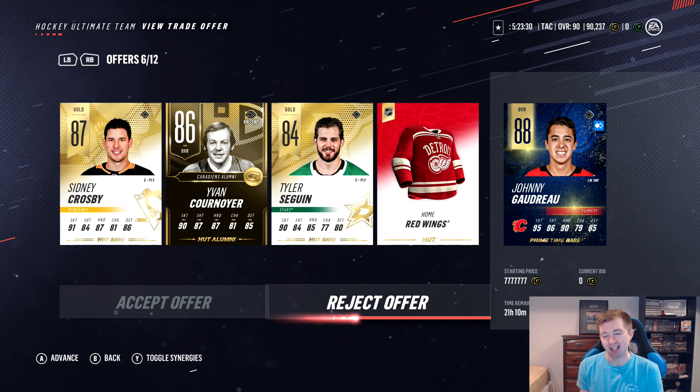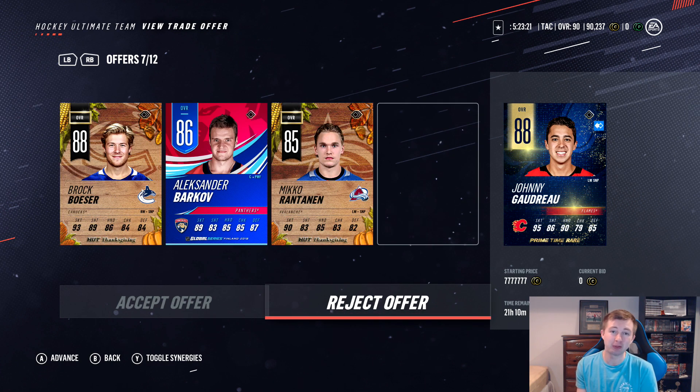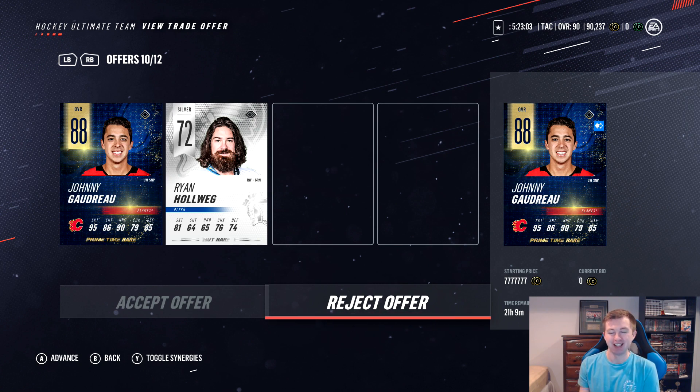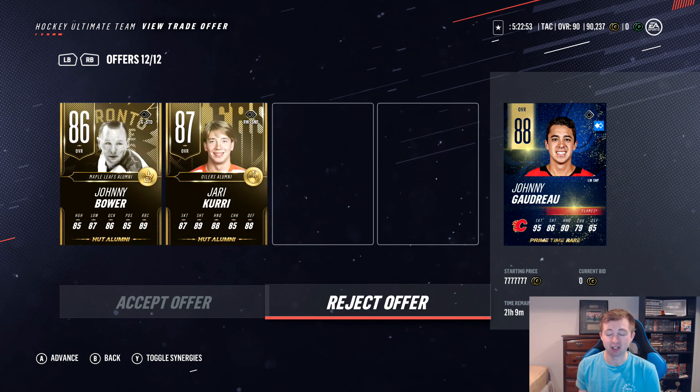Next here we have Sidney Crosby — I assume he's still at least 100k. Kornoyer, Sagan, Red Wings jersey. Thanksgiving Besser with the Barkov Global Series — that's actually a sick card, I think it's pretty rare — and a Thanksgiving Rantanen. Mabalich, Wheeler, and Laryanov. Curry with Carlson number 99 — the Jersey number 99 probably goes for quite a bit — and a gold collectible. Primetime Goudreau, so we're picking up this Hallweg guy — I have him in my collection just because his beard's insane. Howard Chuck, LaFontaine, a couple gold collectibles. Bauer and Curry. Still some good offers here — it's definitely going to be tough to choose and we haven't even looked at them all yet.